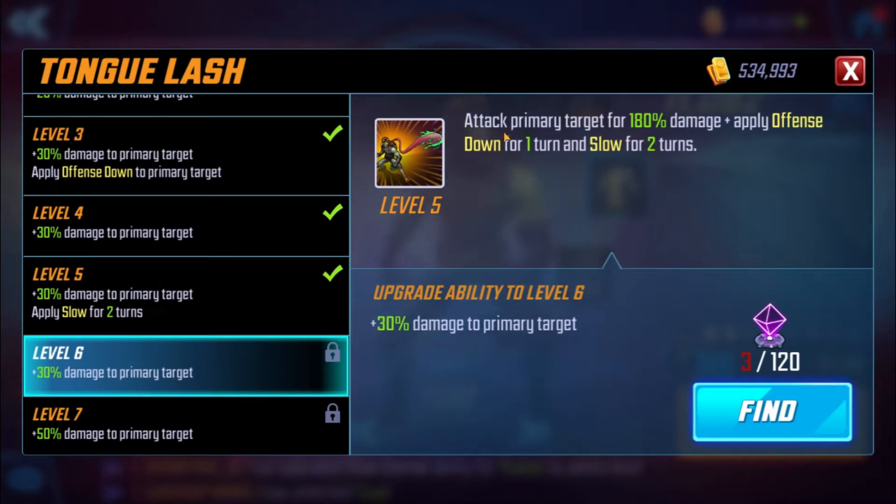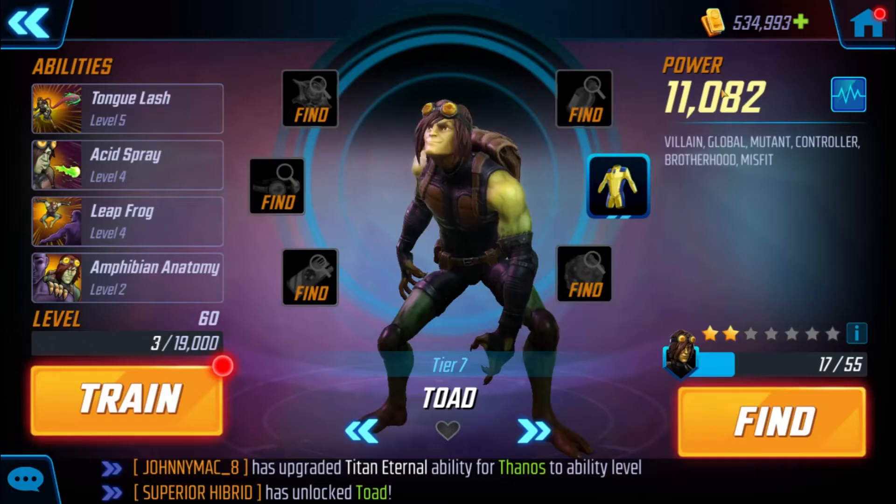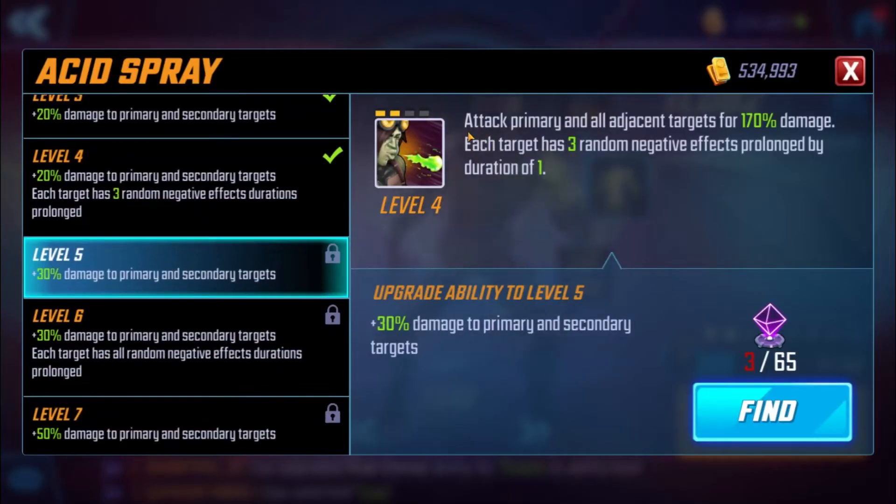His current basic attack is called Tongue Lash: attack primary target for 180 damage plus Offense Down for one turn and Slow for two turns. That Slow for two turns is really nice along with the Offense Down. If I upgraded again it would be an extra 30 and extra 50. The damage isn't that great but the Offense Down and Slow for two turns is really nice.